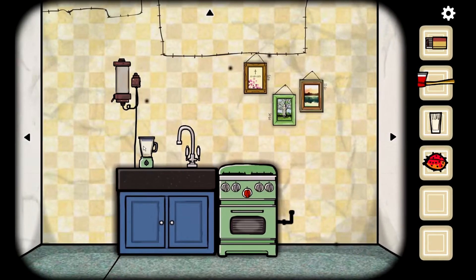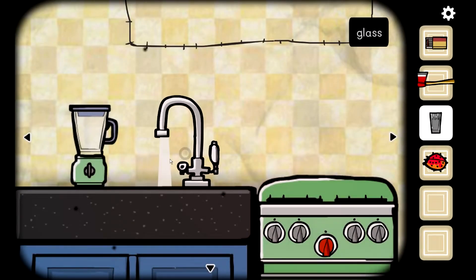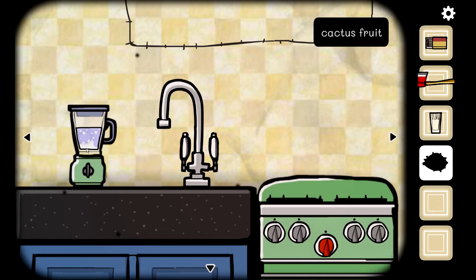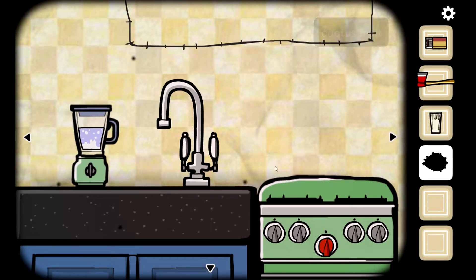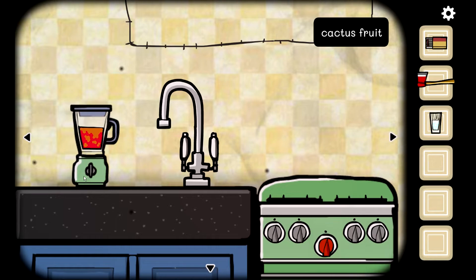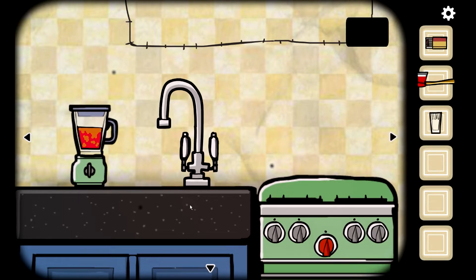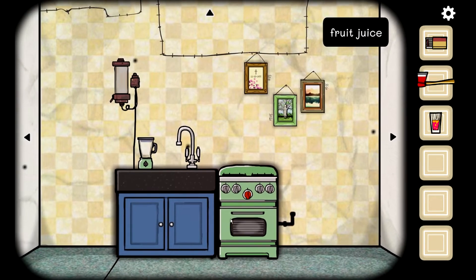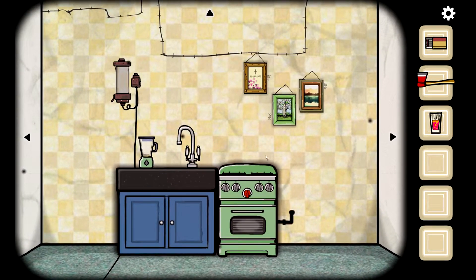Let's go back to the kitchen. How am I going to pour out the water? Oh okay — glad that was a thing and I wasn't going to get stuck there. So I need to find two.